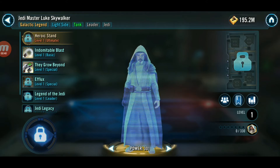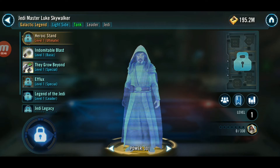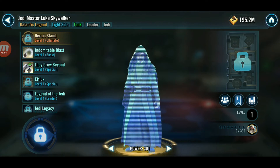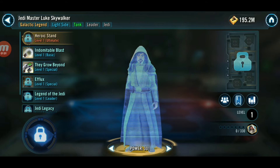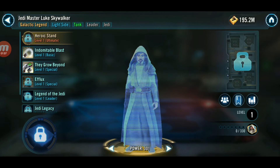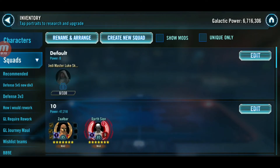My first Relic 8 was Boba Fett, my second is going to be Piet. I'm going to talk about the top 10 tanks to take to Relic 9 — there's a huge Relic 9 stat increase, it's amazing. I'm not counting Jedi Master Luke on the list; yes he's a tank, but it's obvious — take all your Galactic Legends to Relic 9 because it makes them bulkier, harder to kill, and they do more damage.